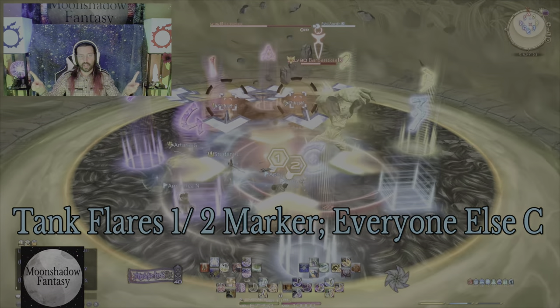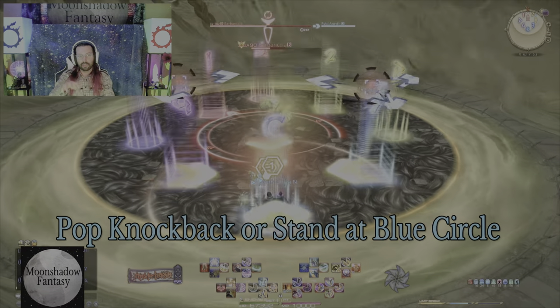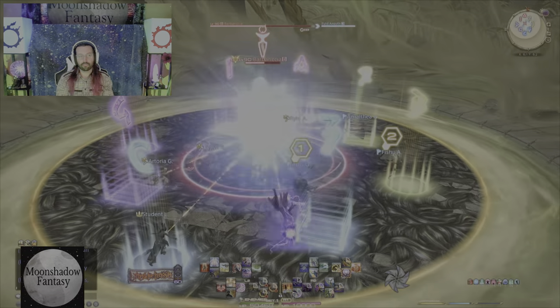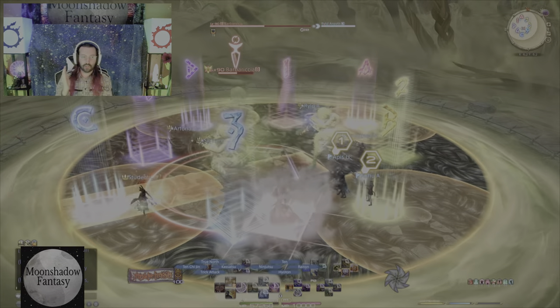Once that's over, both tanks will get a flare. Tanks move to the one and the two while everyone else stacks at the C marker — or in front of C rather — because it's a knockback from the middle. So we stack at C, everyone else there.